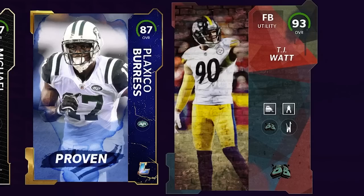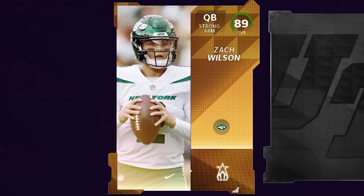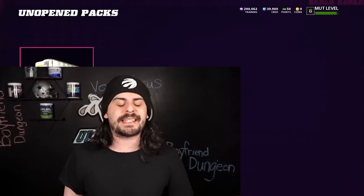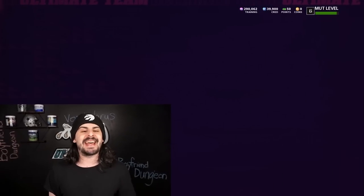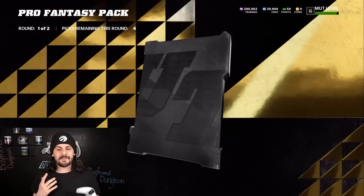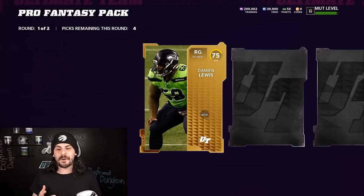With just 10 packs left, my hopes were kind of dwindling down. Our best card at the moment has been a 93, a few 92s along the way, a bunch of 89s — but really nothing that's gonna put us over the edge of building an amazing team. With that being said, let's get these last 10 packs. Let's hope we get something that's gonna help us win some games and build the best possible team.